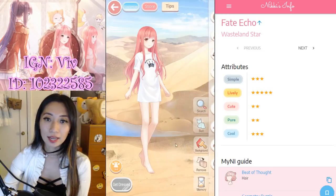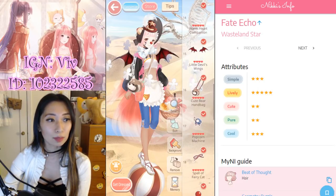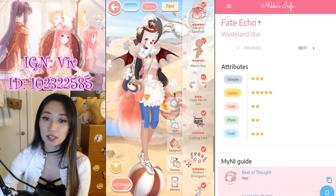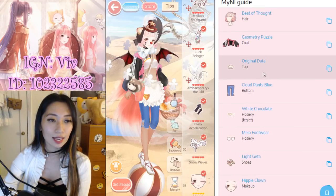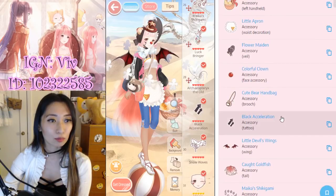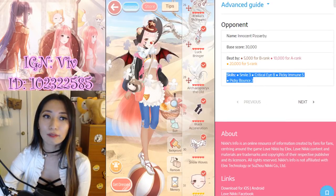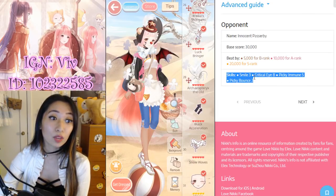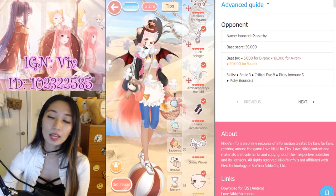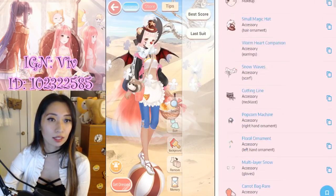Start story — let me skip through this. Here are the items I used. If you look at Nikki's Info, the attributes are simple, lively, cute, pure, and cool, with a large emphasis on lively. This is an exact copy of what Nikki's Info recommends. I also want to scroll down and bring your attention to the skills, because the skills are very important for these quests. The opponent is going to use Smile, Critical Eye, Picky Immune, and Picky Bounce. You want to use skills to counter your opponent. For this stage I want to bring Smile, Picky Immune to counter the Critical Eye, as well as Charming and Sleep. Let's get dressed and see how I do.